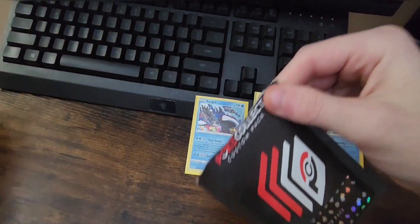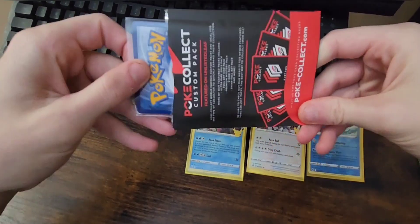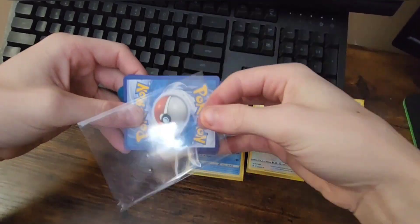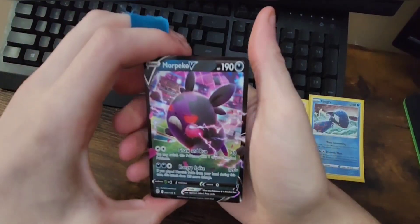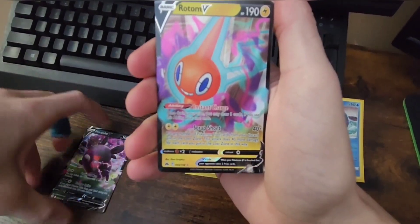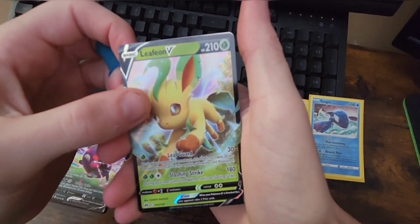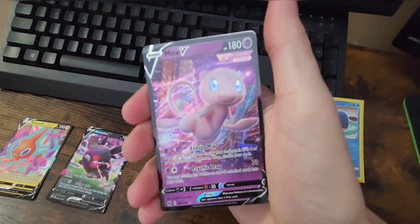Let's pop into our V God pack. This is the one I'm expecting to hit big, so let's turn it around so we don't spoil ourselves. Let's go ahead, slide these out — booyah! Into the Morpeko V right away — love it, love it! Into the Raidom V — cool, oh my gosh, that's great! Come on, another big one — Leafeon V, let's go! We got one of the Eeveelutions!